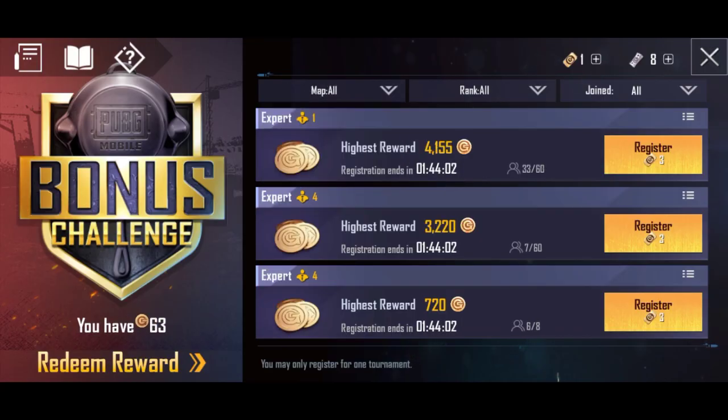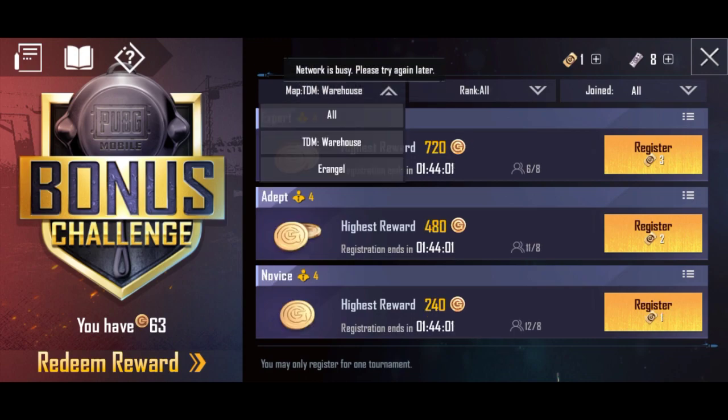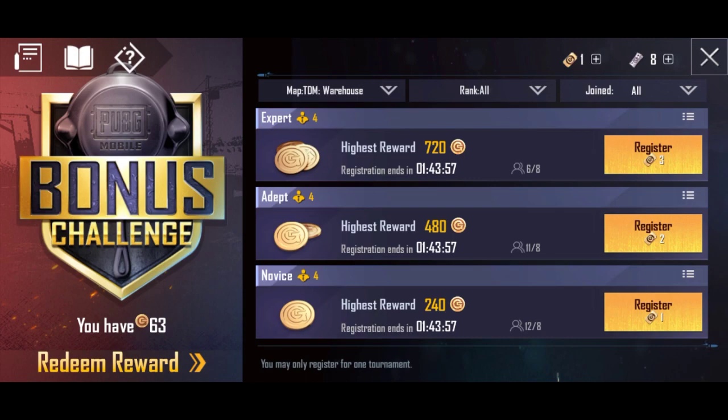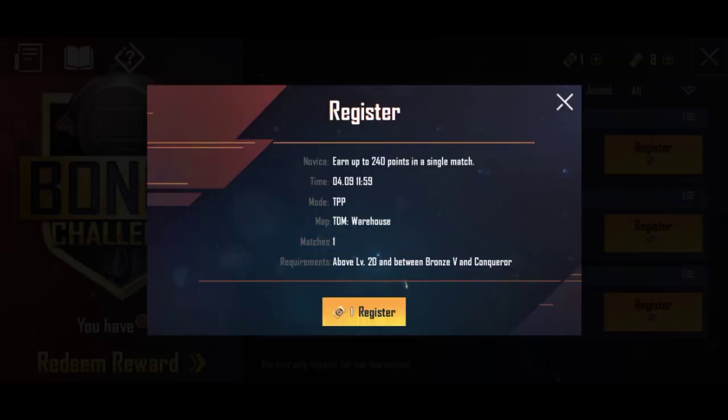You can select all maps — TDM, etc. Click on TDM and you can see IS Reward 240. You can click on 240 battle coins and click on that to proceed.